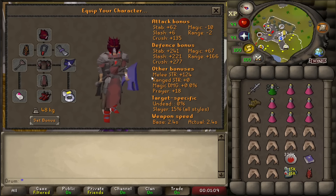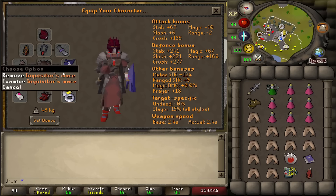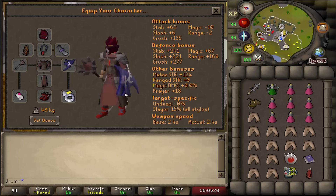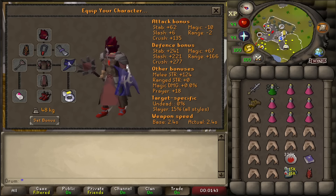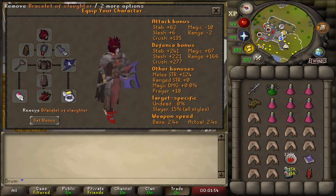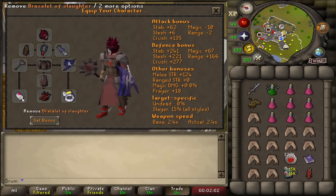Here is my gear and inventory setup for Cerb — pretty standard, I suppose, definitely not best in slot. If you're wondering why I'm not using a Scythe, it's for one simple reason: I'm broke. I sold my Scythe several months ago to get a Shadow Staff and I've done basically nothing to make my money back. I'll be camping the Spectral Spirit Shield. It is better to bring a Vernick to switch into the Spectral when the ghosts summon, but I'm also pretty lazy. I like to camp Bracelets of Slaughter instead of using Ferocious Gloves and switching at the end of the kill — it's just easier. More kills means more chances at the pet.